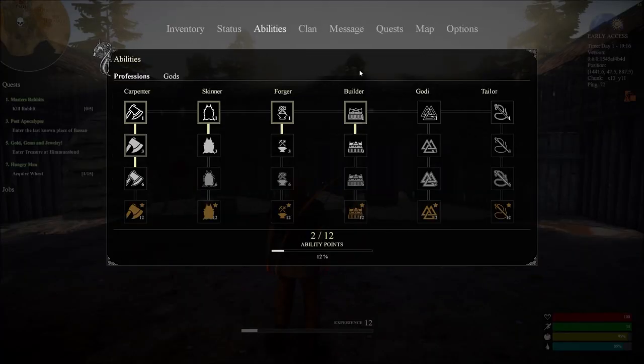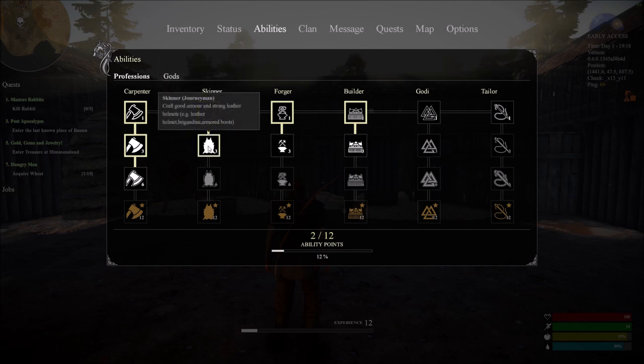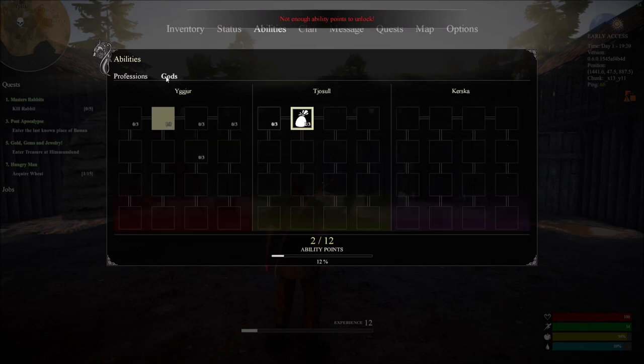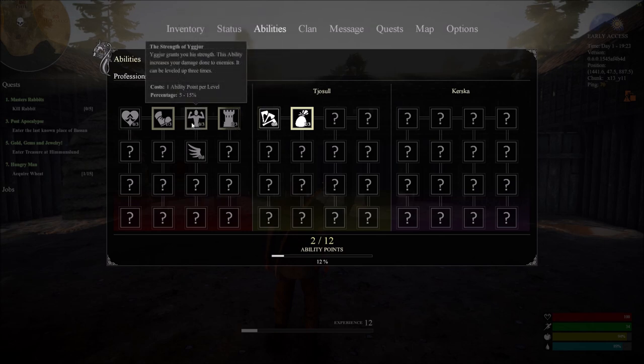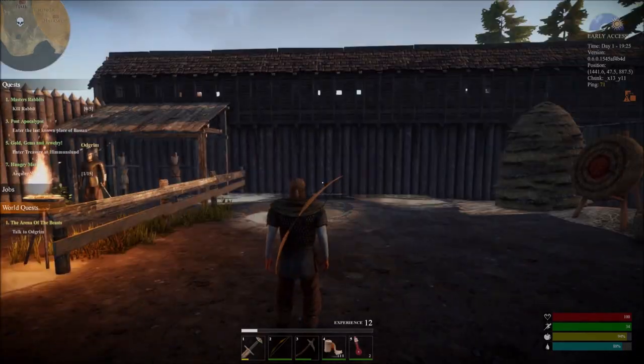We have abilities. Nice — we have two points. We can't put any more in that; we need three for that. Right here is where we can craft our werewolf bow. That thing, from what I've seen in other videos, does some damage. Then we have gods, which essentially you align yourself with a certain god and it grants you abilities. This ability increases your damage done to enemies and it can be leveled up three times. But I'm saving my points because we need other stuff.